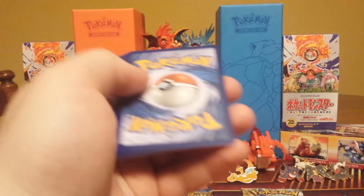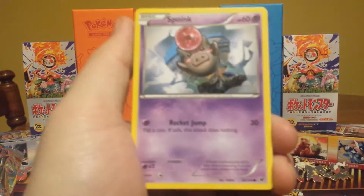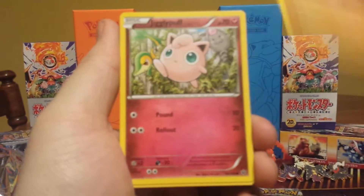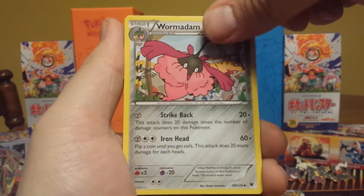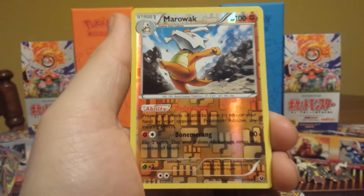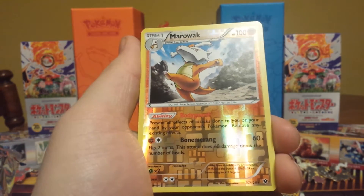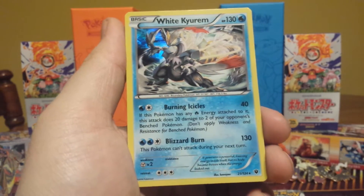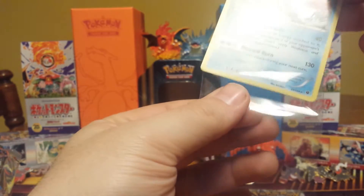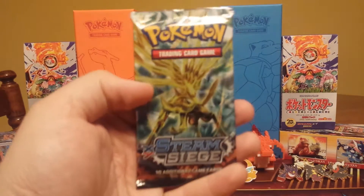Let's see what we can pull from Fates Collide. We have a Spoink, a Diglett, Larvitar, Carbink, Jigglypuff, Madame Bouffalant, Bent Spoon — I think that is a reverse rare — Marowak! Wow, that looks really really good, very nice. And the rare is a White Kyurem holo. Wow! Both packs where you pulled a holo, you also pulled a reverse rare — very cool. Going back in order, starting with Steam Siege again.